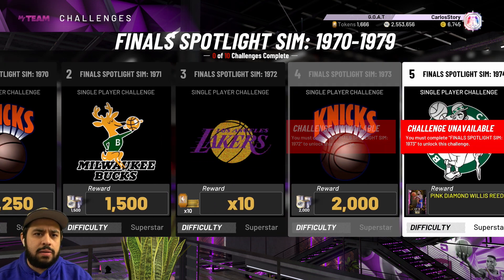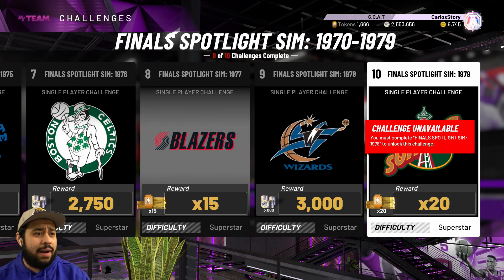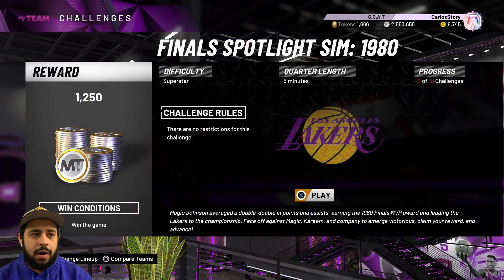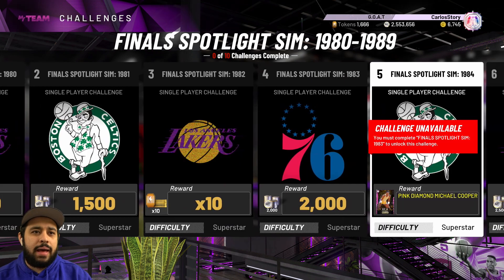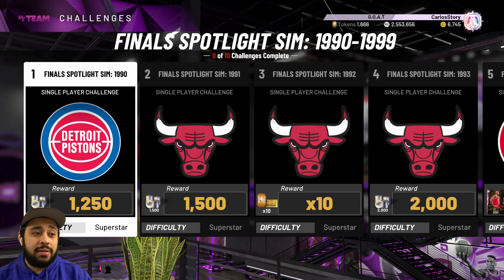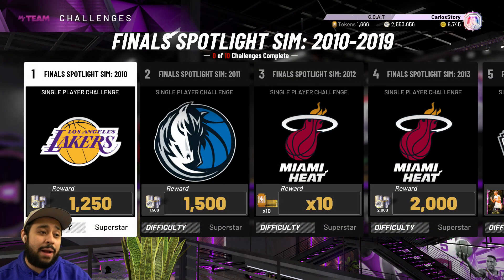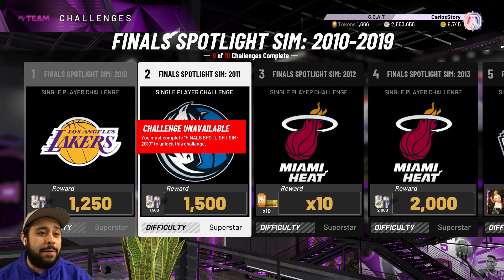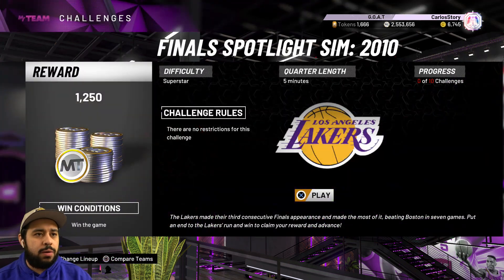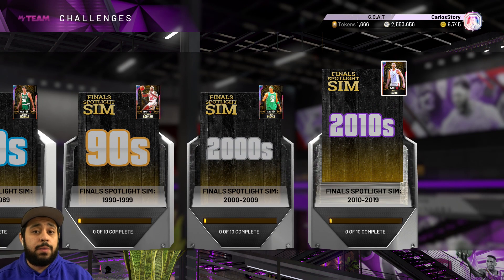Look at all these rewards: 1250, 1500, 2000 MT, and then you get a pink diamond after the fifth game. Once you complete them all you get a lot of tokens and a lot of MT, and then after you complete it you get a Galaxy Opal. You do that for every single one — five-minute quarters. It's 50 games for a free Galaxy Opal Larry Bird, so I don't think this game is pay-to-win.